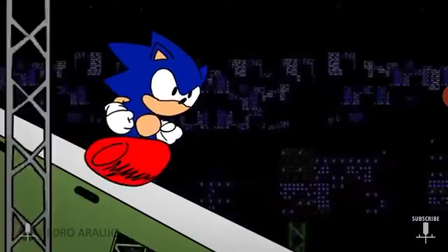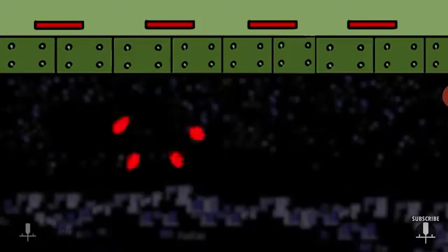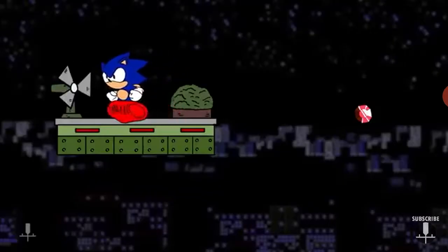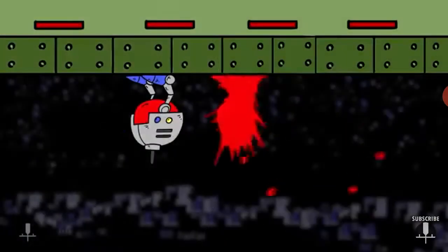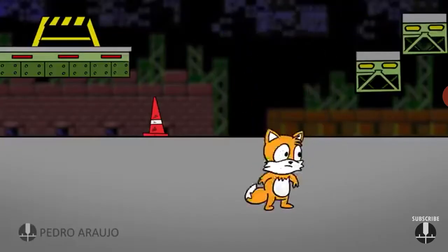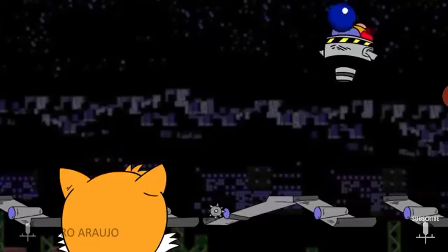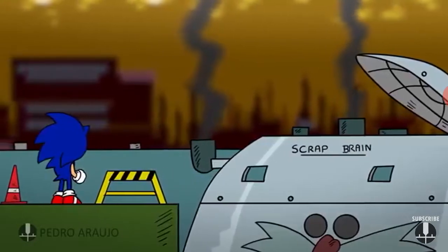Starlight Zone — well, this is my favorite, but there are exploding bombs and those two green things. Tails! Whoa whoa whoa, there you go. Wait a minute — I'm sorry, but what did I hear? Tails! Found one — Tails! The Starlight Zone boss — yeah, Scrap Brain.